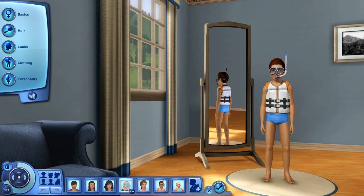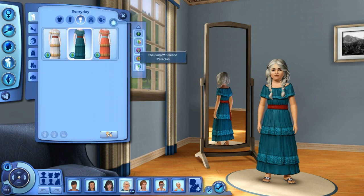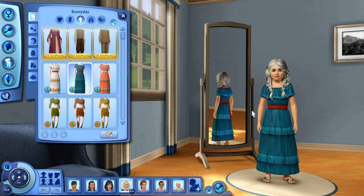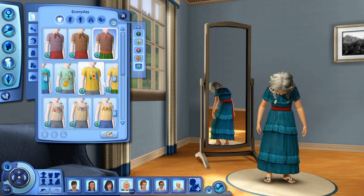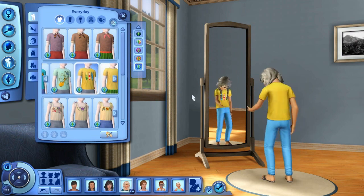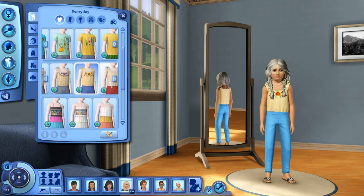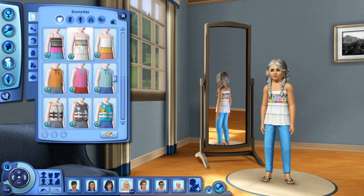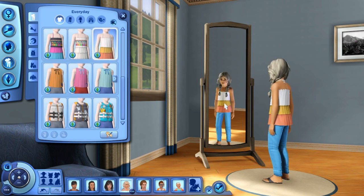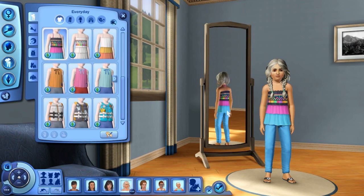Moving on to the girl kids — this is Carly as a kid, she's our little model today. As you can see, this is the full dress which is really cute. Let's check out the tops really quick — a lot of the same things you saw with the boys. I love this top, it's really awesome, and I love the fact that you get the blank ones as well. This is the only new hairstyle for the girls; the boys didn't come with anything new, which was sad, and nor did the toddlers.